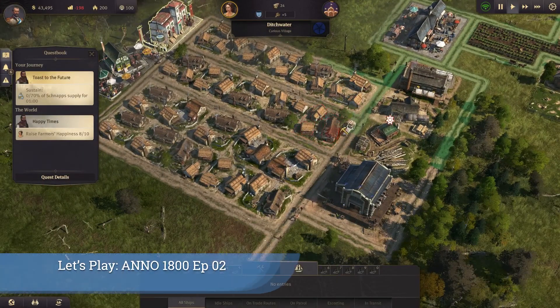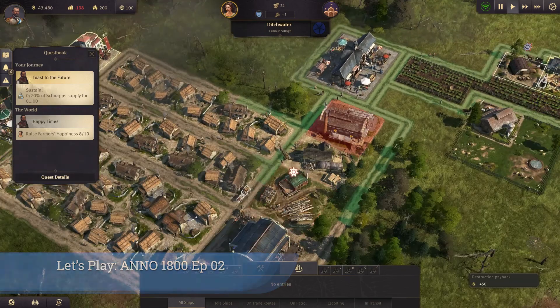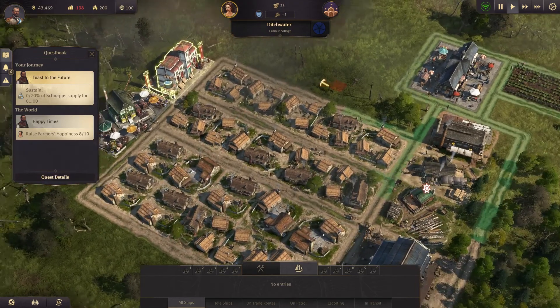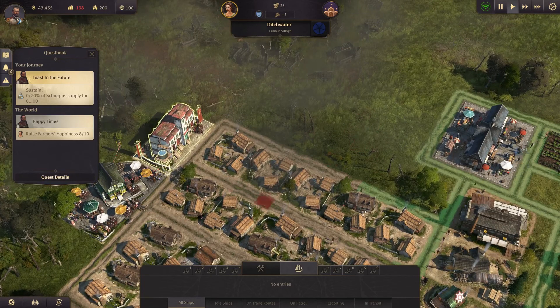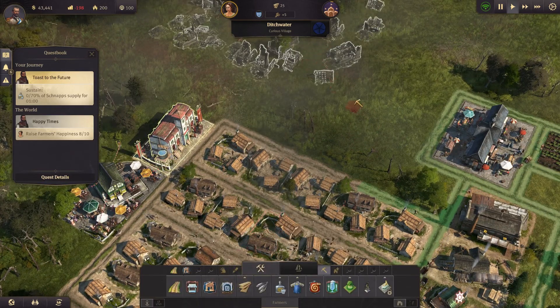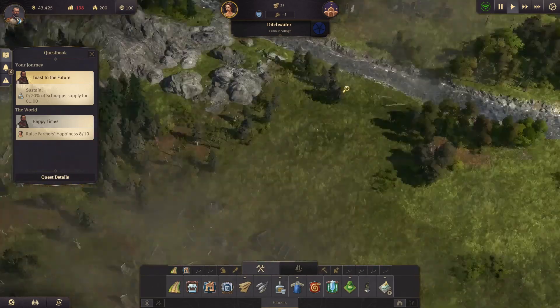Welcome back ladies and gentlemen to the Anno 1800 let's play series. This is a little confusing for me - WASD is not working. Oh, I've chosen the demolition tool I guess. But yeah, it's alright, it's working now.